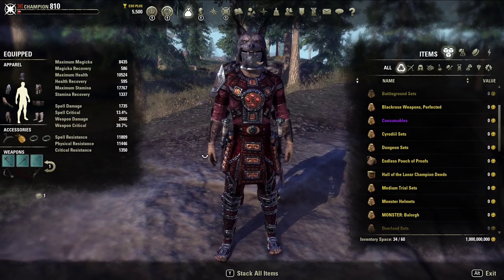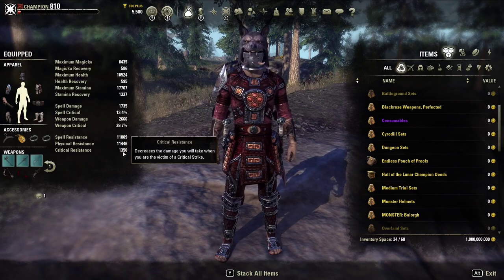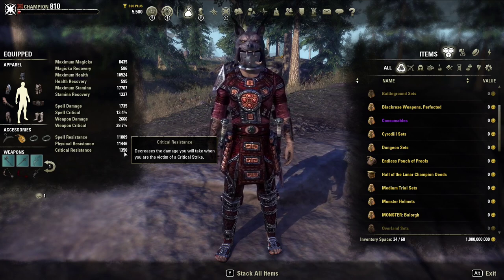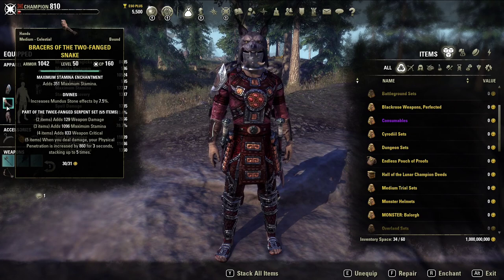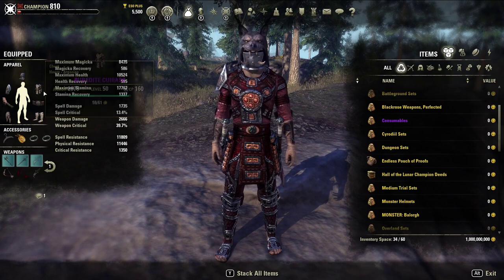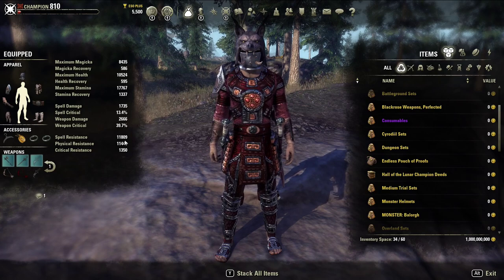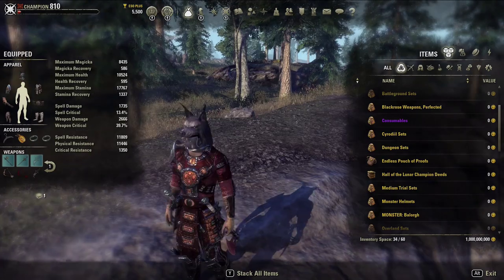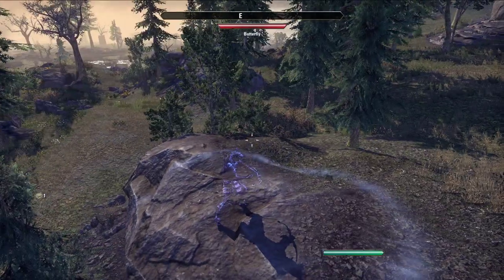This is a two-wheeled Stam Sorc. I'm running two pieces of Balor, especially because next patch you're not really going to need as much critical resistance as you typically would this patch, because they're changing it so that everybody has a base critical — this represents roughly 20% critical damage reduction. For this patch, you can get away with running multiple pieces of Divines or well-fitted. For the chest piece, I always recommend running a reinforced chest to gain the most out of your physical and spell resistance. One of the good abilities that Stam Sorc has is, of course, Hurricane.